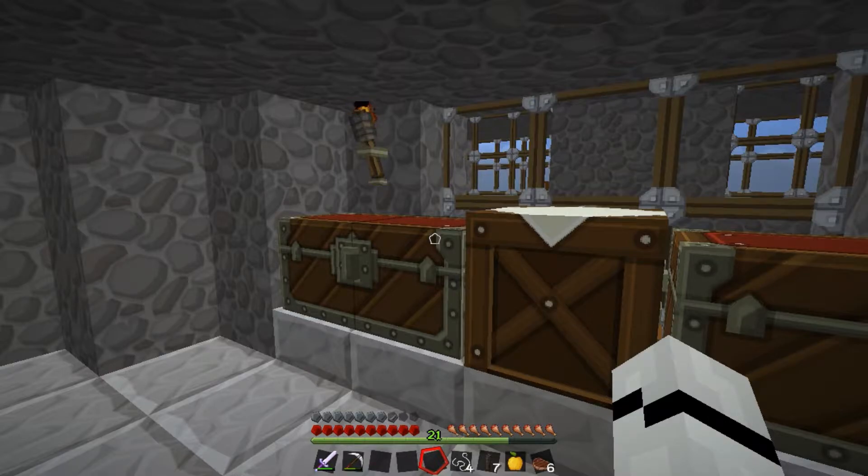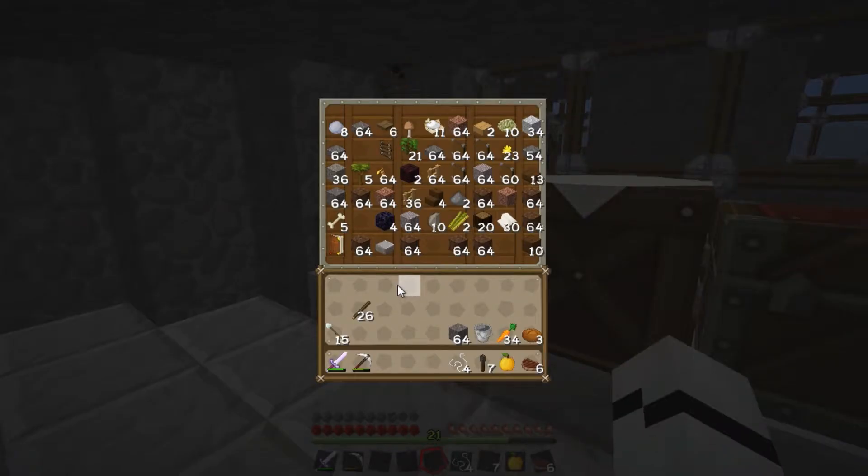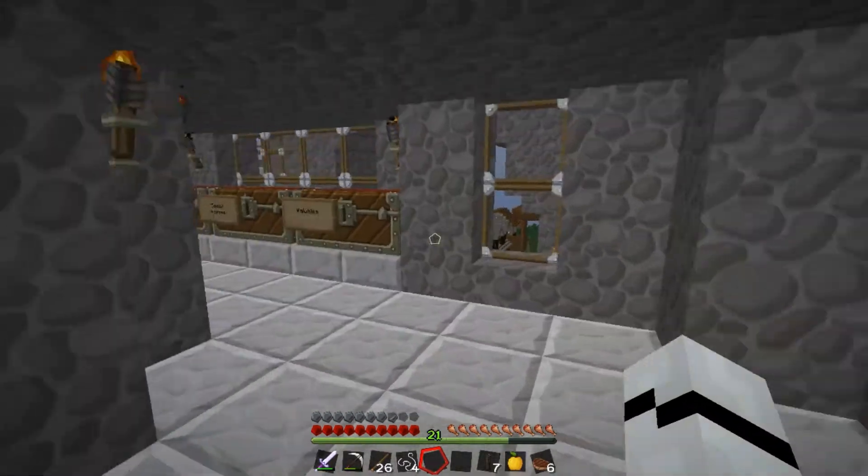We can't get ender pearls to ender pearl to places for easy travelling. So we are back here, and I thought — we've got 15 arrows, we could probably make some more. But we'll make a bow, and we'll get to level 30 somehow, and we'll enchant the bow at level 30, see what it comes out with. That's what we're going to do this episode.